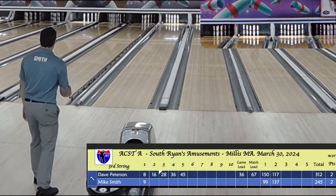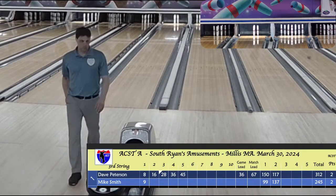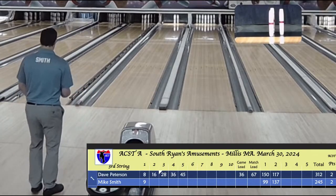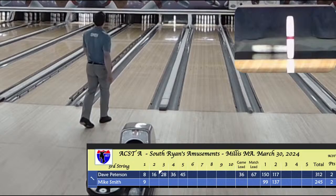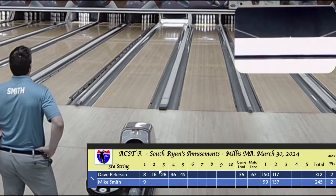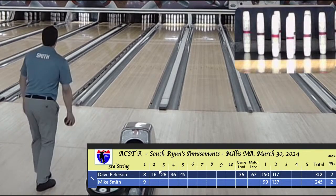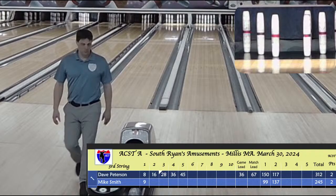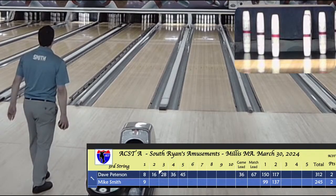He went to the right onto the 6 pin and leaves the four horsemen left plus the 3-5 — a little too much of an adjustment to the left. Meanwhile, Dave Peterson's 150 was a career high, by the way. I just caught Seaholm down there making an incredible spare again — he's bowling with his daughter just for fun, and he picked up the 5-10. Nice and neat. Mike is on the head pin on that last one but can't get the spare to go — a little too far to the left.